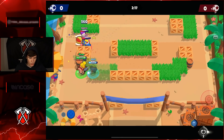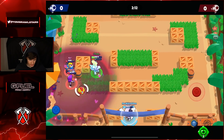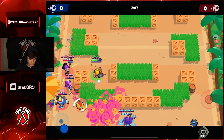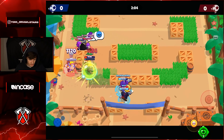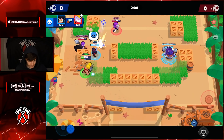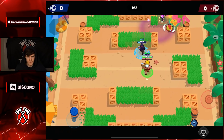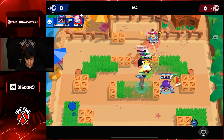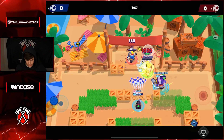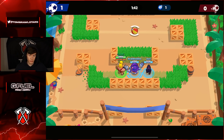You always have pressure if you're using a Poco tank comp, so you always have a decent matchup. But right now in the meta, Bull is just pretty bad because Spike and stuff just melt tanks so easily. We're gonna super this Surge to take him out. Mortis dashed into Shelly - not the best idea. Darryl didn't end up scoring. Nice super from Shelly. Surge goes down, Darryl shoots that in - a nice goal there.